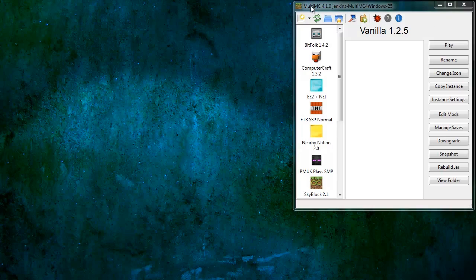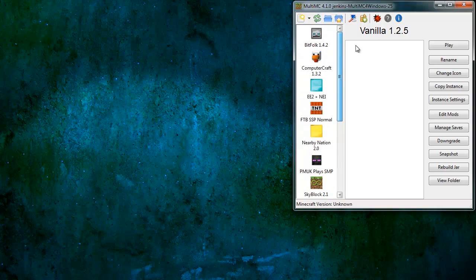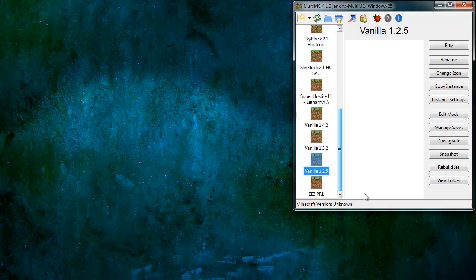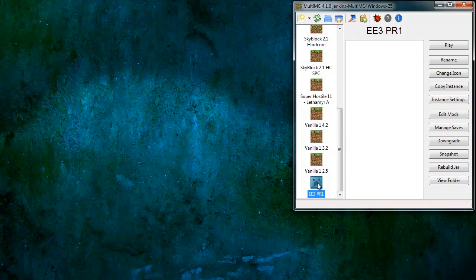We have MultiMC 4.1 build 25 for Windows with all my lovely instances in — a lot of which I don't actually use at the moment. We're going to start by making a new instance and I'm going to call it EE3 PR1. Hit OK, and that gives me a new instance at the bottom. Change icon first — let's have the pretty creeper face this time. This isn't the first time I've recorded this video; I've had some production errors in the two previous attempts. Anyway, here we go, we're going to hit play.